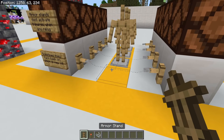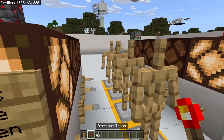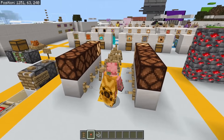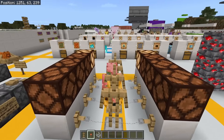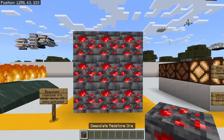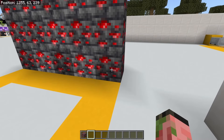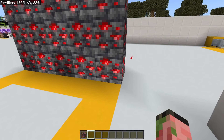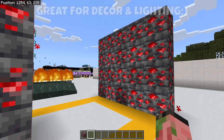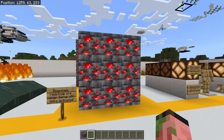Armor stands on tripwire hooks will of course activate the tripwire and activate the lamp, but if you re-log, those armor stands no longer activate the hooks even though they're downwards — if you walk through them, it's not going to activate anything. There's also a pretty new bug: if you have deepslate redstone ore and you activate it, it'll actually stay activated forever. You just activate it by clicking on it and it'll never turn off — it'll always emit light. There's also another bug where if you hold down the click button on it, you get a lot of particles.